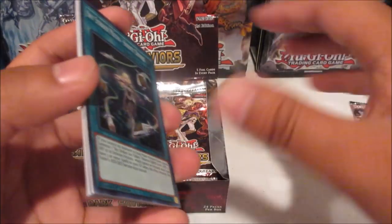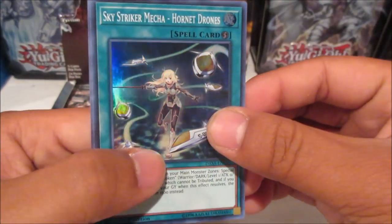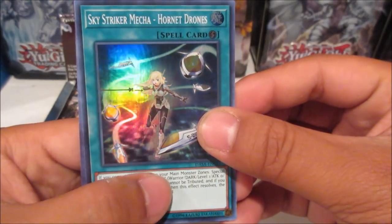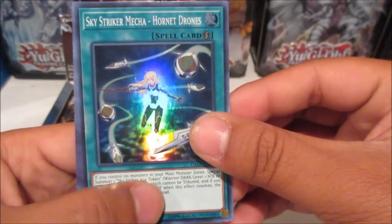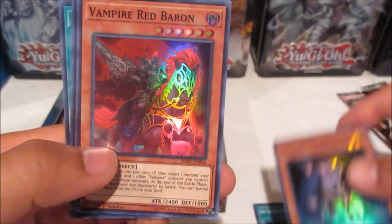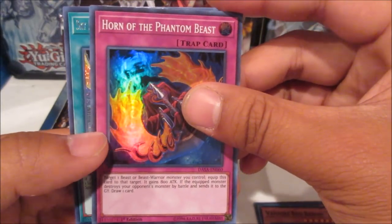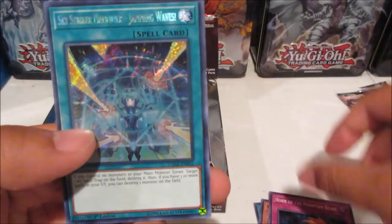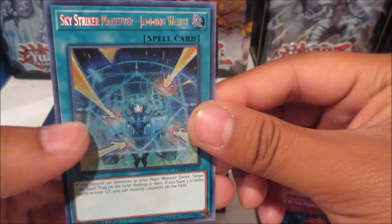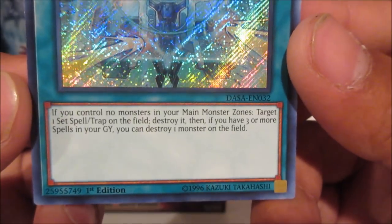The other expensive card is around thirty dollars but I can't remember the name. Anyway, we got Sky Striker Mega Hornet Drones, pretty cool. Plague Spreader Zombie, Vampire Red Baron, Horn of the Phantom Beasts, and we got a Sky Striker spell — Sky Striker Maneuver Jamming Waves.